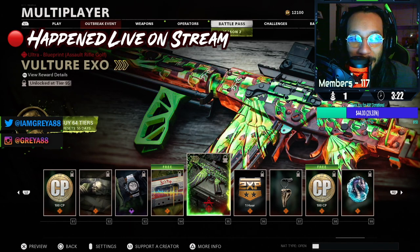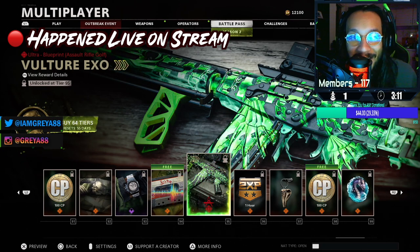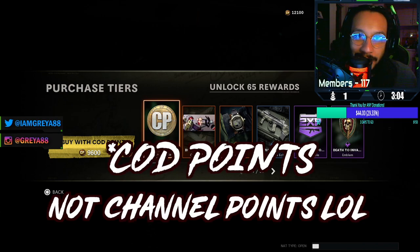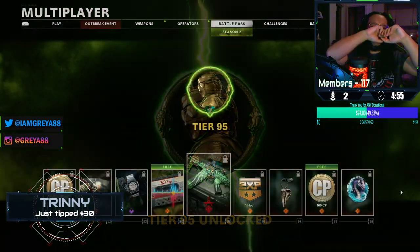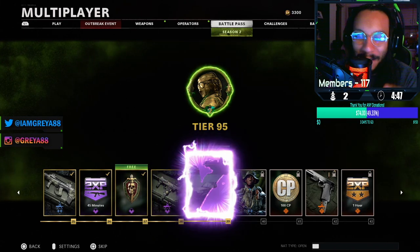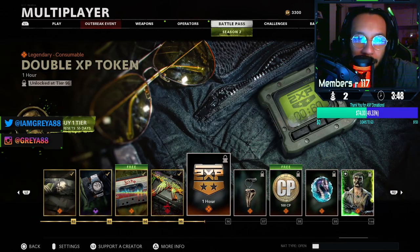I'm going to buy the tiers up to tier 95 for this reactive camo because it's so freaking awesome, but I hate myself for it because I hate buying the tiers. Don't be like me guys, unless you really want it and can afford it. 9,600 channel points — I have 12,100 channel points right now, that's the only reason why. Whoever timed that donation at that exact moment, you're a beast. 93, 94, 95 — 95!